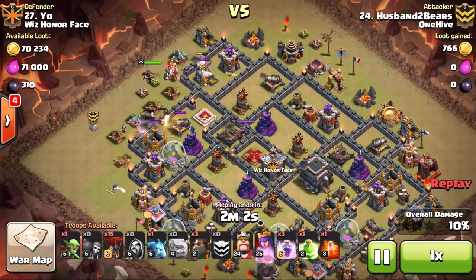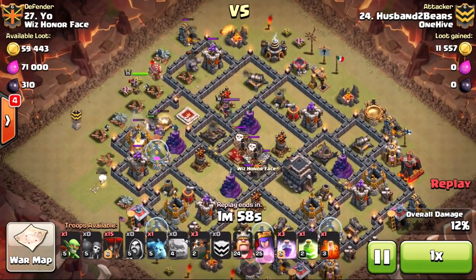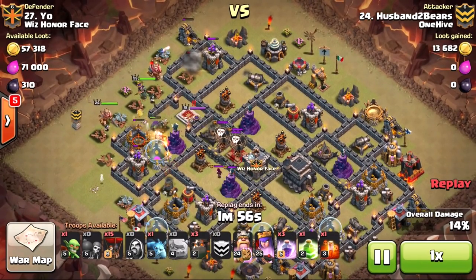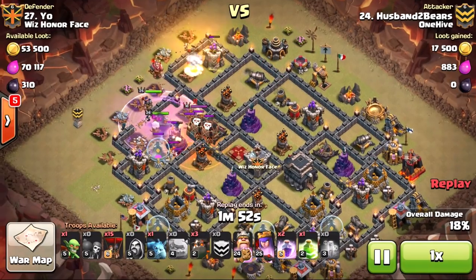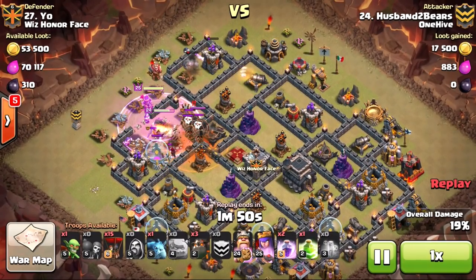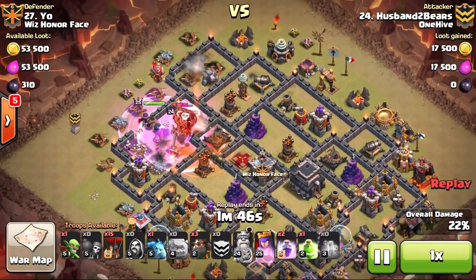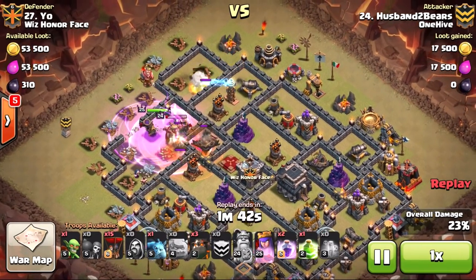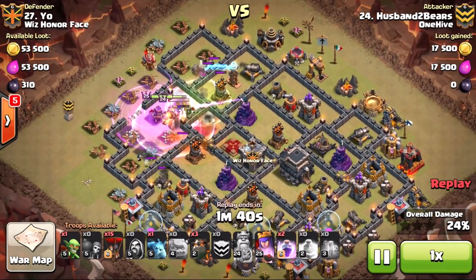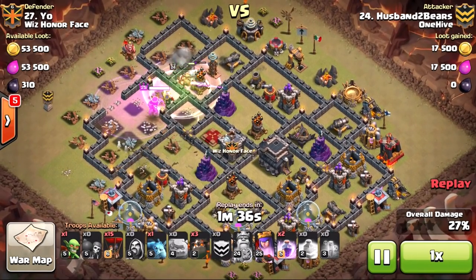What you're going to see here is a few different types of GoLaLoon. We're going to talk about Cold-Blooded — using one golem — and Shattered — using two golems. We'll talk about why you would choose between those two, how it determines how many lava hounds you bring, and possibly what you bring in your clan castle.